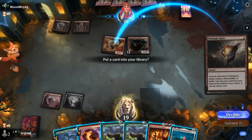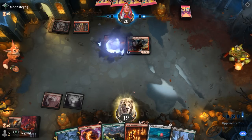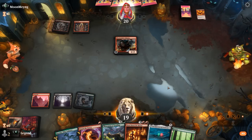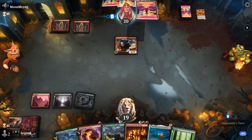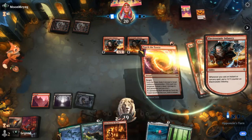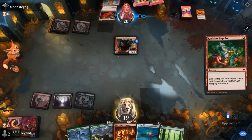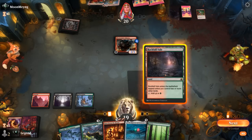We discard one Invasion, then tap Cottage with a plan of Torching the Infantry in response to it getting a plus-one counter, hoping they can't give it a second counter in response — which would be painful. We see another creature and an Impulse; at least they're tapped out so this will work. Then we see Squee and Monstrous Rage next — that's pretty scary, but we can wipe the board with Burn Down the House at least.